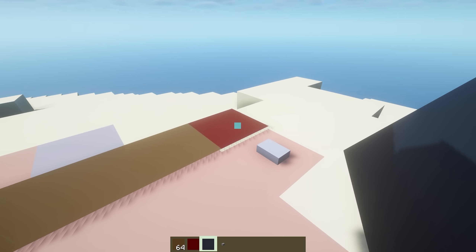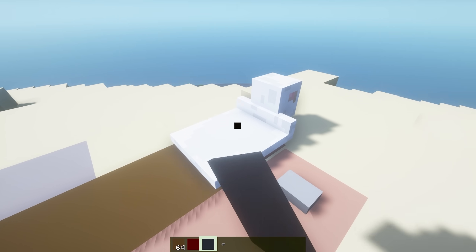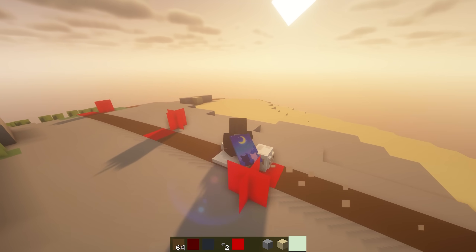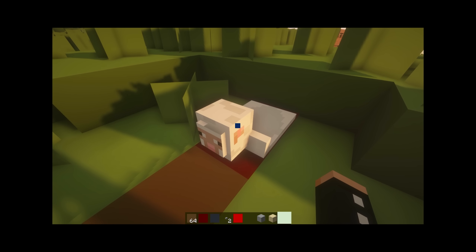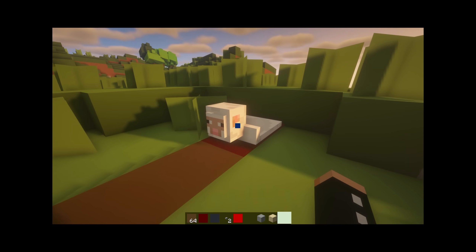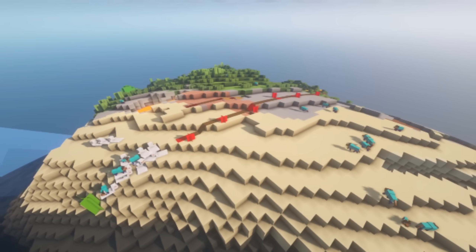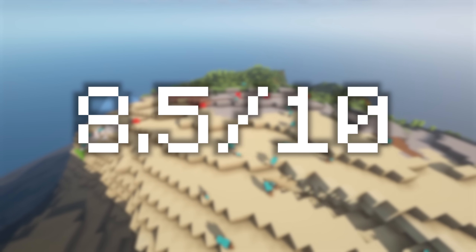Alright now the moment of truth - let's place down our minecart. In 3, 2, 1, boom. This is the most cursed thing I've ever seen. This is what it looks like riding a sheep cart. Yeah Minecraft is never gonna add this to the game. So this is definitely the most cursed thing yet but I think we can do even better. I rate this curse level an 8.5 out of 10.